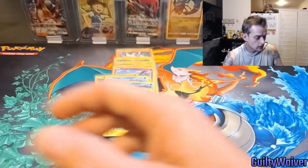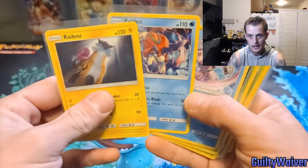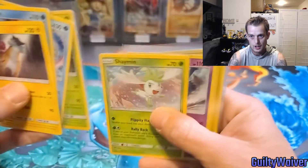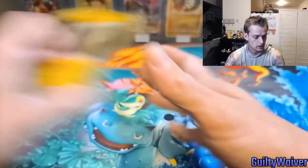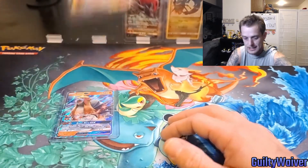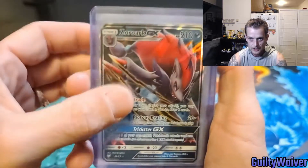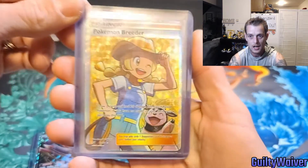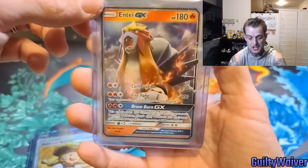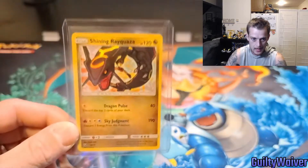Let's go over all the pulls we got. These Holo Rares — you're going to get one of these no matter what if you buy Shining Legends. But let's look at the highlights from 15 packs: Zoroark GX — beautiful card. Pokemon Breeder Full Art — another solid, beautiful card. Entei GX and Shining Rayquaza. It does not get much better than that. Seriously, this opening was insane. I get lucky — I know that much.